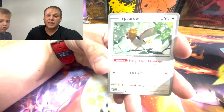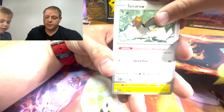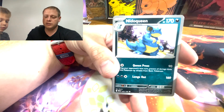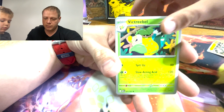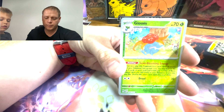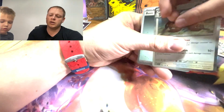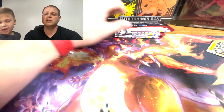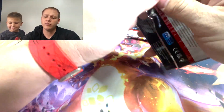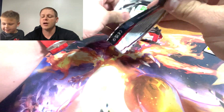Charmander, Sparrow, Magneton, Nidoqueen, Victreebel, Gloom, into a Dodrio, and then another energy. I'm disappointed — we've gone through six packs and have not pulled anything. That's really disappointing. If you're opening six packs you should be pulling some fire.